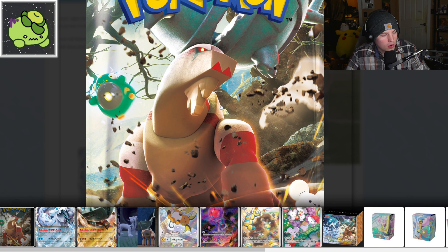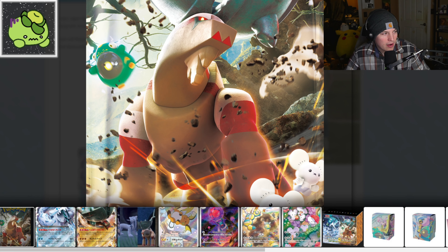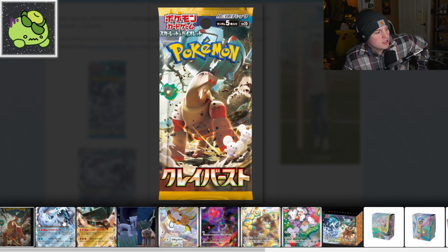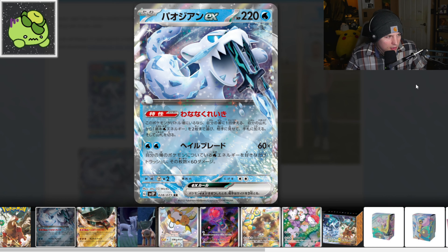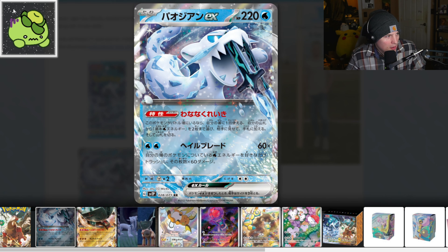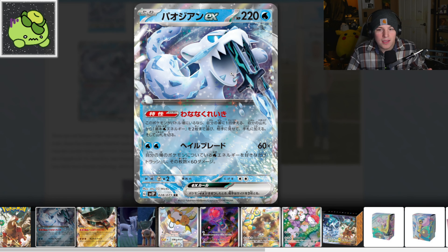This is the other version — we got the clay guy and Bellibolt in the background. Remember, those little things are not eyeballs, they're its organs; its actual eyeballs are the little yellow dots. Onto the cards — I really love this EX. The Pokemon here is Chien-Pao, and I think Chien-Pao's EX might be my favorite EX they've come out with yet.